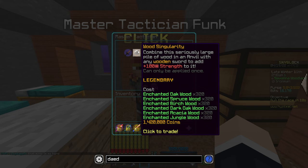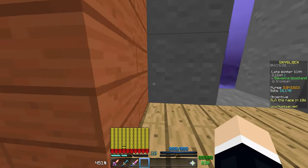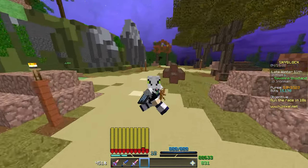It costs 320 of every single kind of enchanted wood in the game - all five types available at the park plus regular oak from the hub. That's five stacks of each enchanted wood type and additionally about 1.5 million coins - slightly less for us because we have perks that discount NPC shops. It gives 100 strength, which is the equivalent of five mythic talismans set to forceful, which is absolutely absurd.